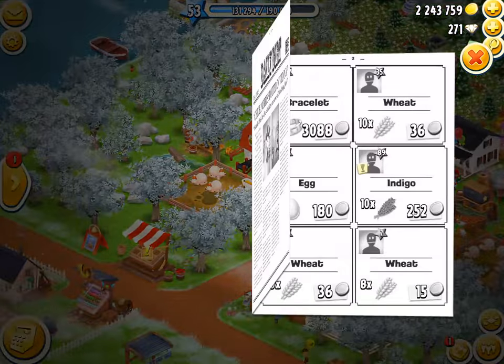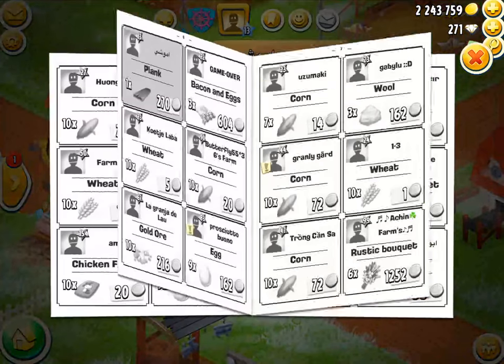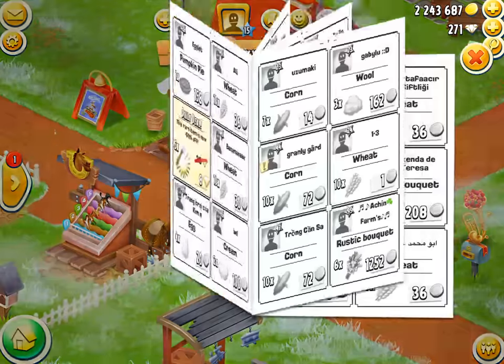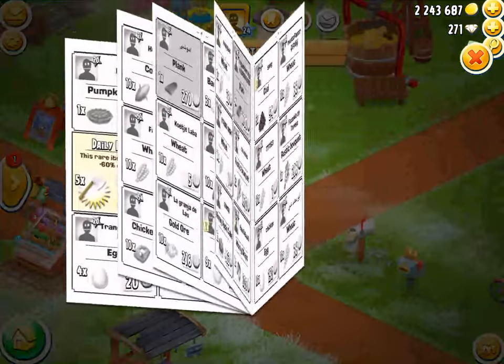I'm just gonna look through this Daily Dirt - one of my favorite things to do - and buy lots of bargains. Although I often miss them, and that's really sad. I just bought - that was so stupid - look at all these beautiful planks that I'm missing. It's so annoying.